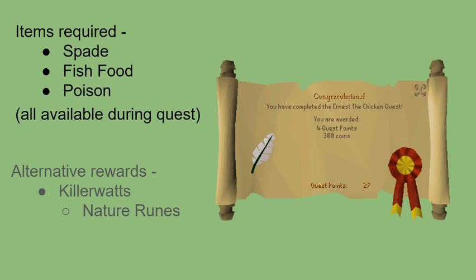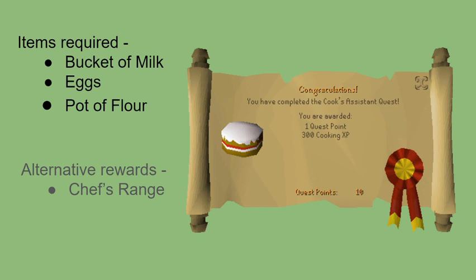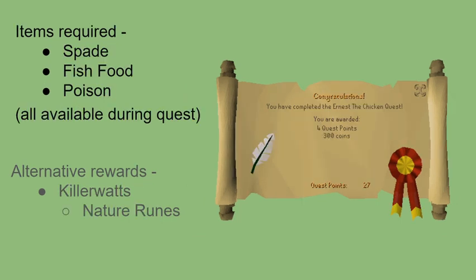Going back to Cook's Assistant, some of those items might be a little bit tricky to get on the first couple of days — namely the eggs. There are a few spawns in Misthalin that you can go to, mostly around Lumbridge. I believe there is one in Zanaris, which we also should have unlocked by the Chicken Shrine. You start with the Dramen Staff in your inventory, so you should be able to just head right down there. Eggs can also be spawned by chickens that are poisoned, so that might be something to look into as well.